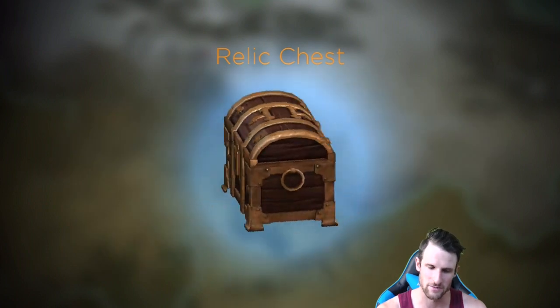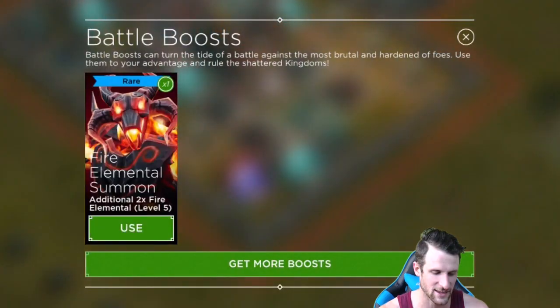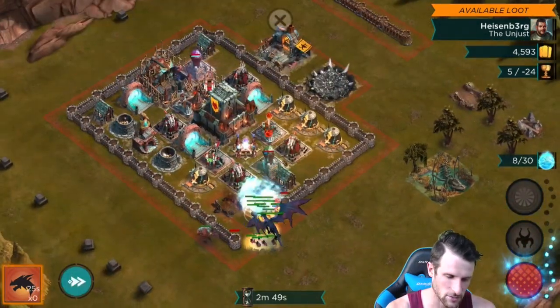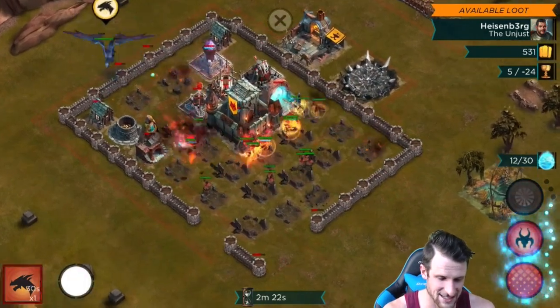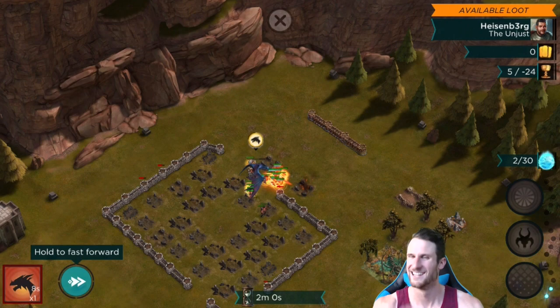We've got one more attack unless we get a treasure chest — yes, come on, a relic chest! What are we gonna get? Oh, a Fire Elemental Summon — sweet! Another 4,500 gold — dang it. Heisenberg the Unjust, nice name! We're gonna attack from the bottom where all this mana is. We'll just use these rare guys, drop off heavy down here, drop off our dragon, fast forward — send the dragon over to the other side, boom, elementals in. Take out the stronghold, drop everything off. Two mana left — come on, one more — yes, zero mana! Oh wait, we ended with two. All right, we won all of our attacks, epic victory!